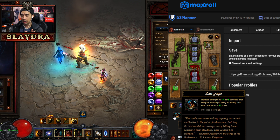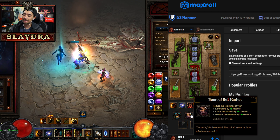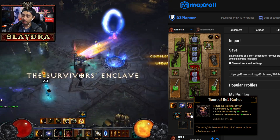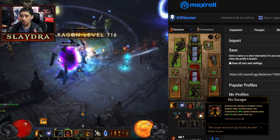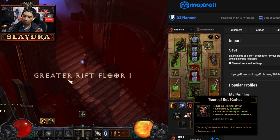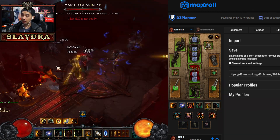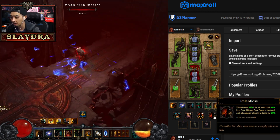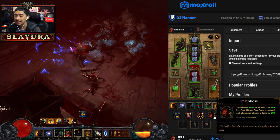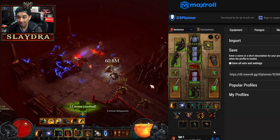For passives, we're running Rampage for more damage and survivability since it gives us main stat, and Boon of Bul-Kathos for more cooldown on Wrath of the Berserker. Then you can run No Escape, Berserker Rage — there are a few variations — but all builds will have Rampage and Boon of Bul-Kathos. Alternatively, you can run Relentless for extra survivability: while you're under a certain amount of life, you gain damage reduction, which is quite nice.